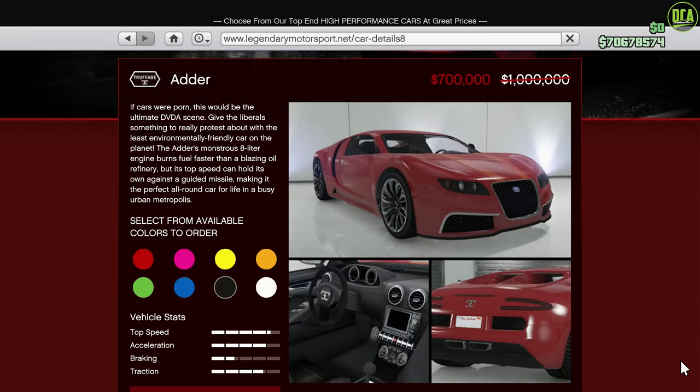Continuing, we have 30% off the Adder — the OG. This car is of course in the supercar class and used to have the highest top speed in the supercar class back in the day, but obviously a lot has changed over the years and now it sits towards the bottom of the class for track performance.